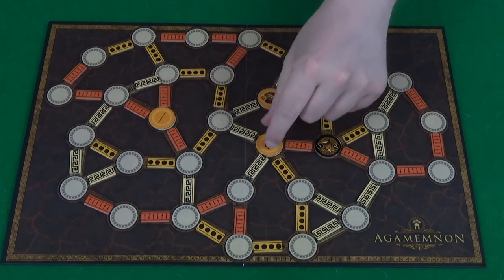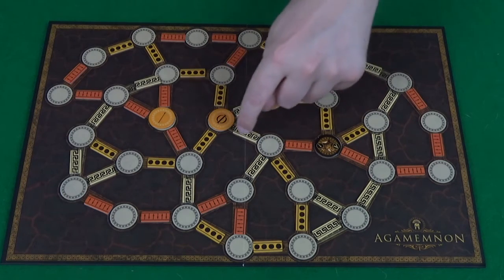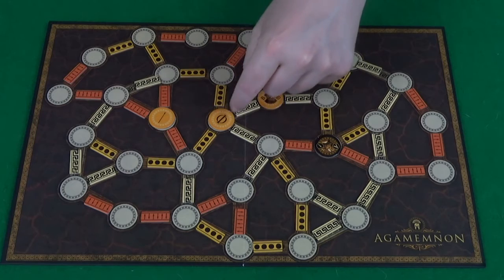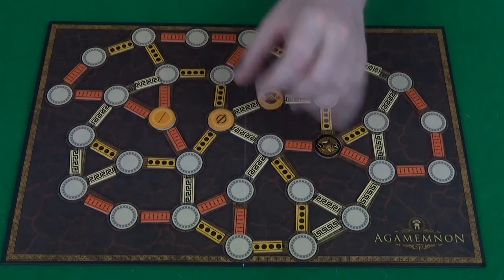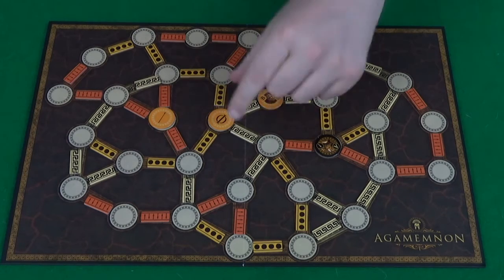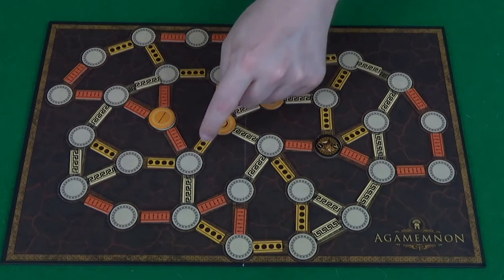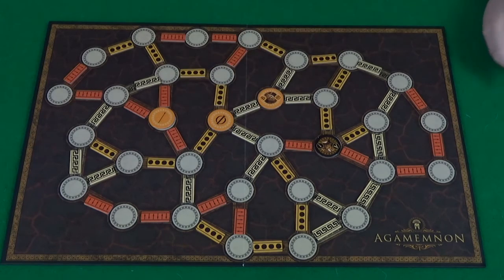The weft would count as being in both of the strings. So if placed here, it would break this leadership section as if it was a blank space, but it does count for all the ones it's touching. With regards to the force strings, it counts separately for both of those strings.